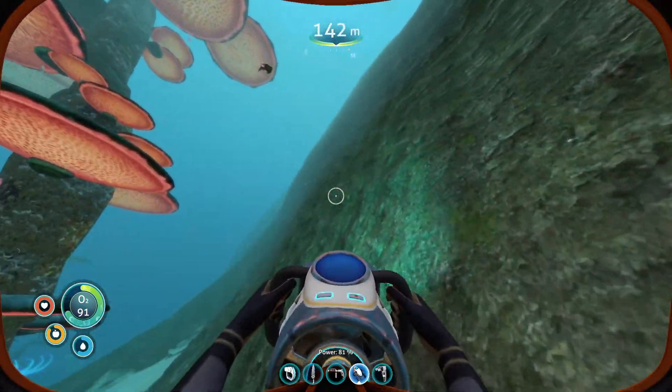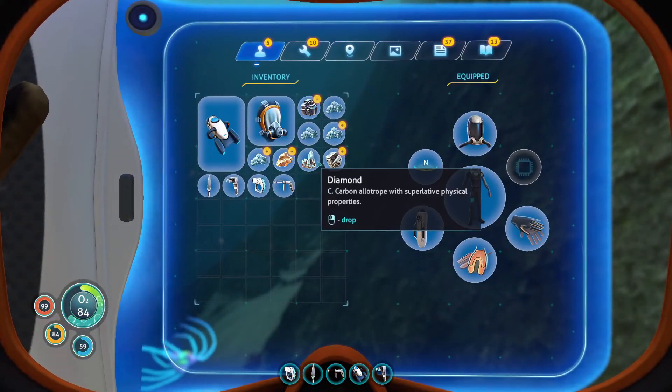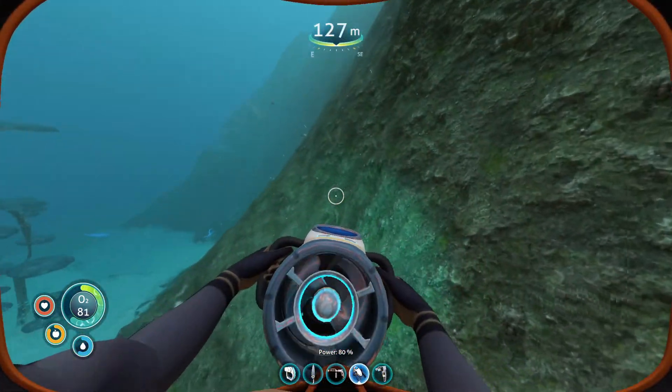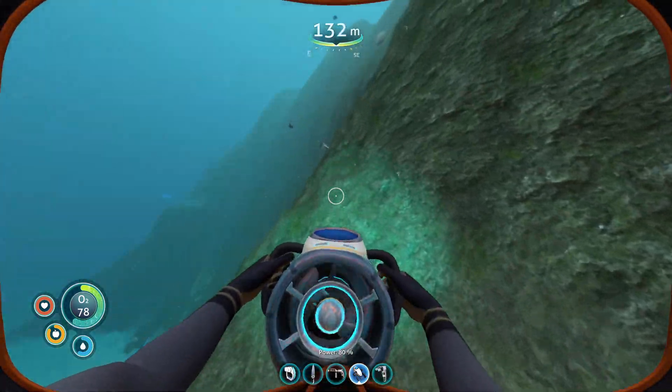So we're going to quickly go and see if we can find any. I actually did find one already right over there — there's a diamond. That's how the icon looks like, so we're going to see if we can find some on the mountain first.